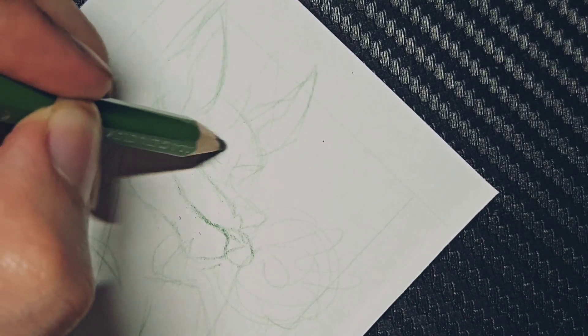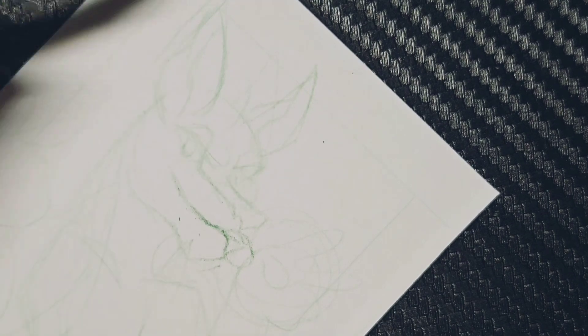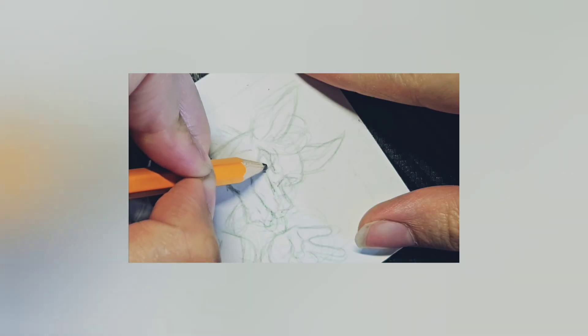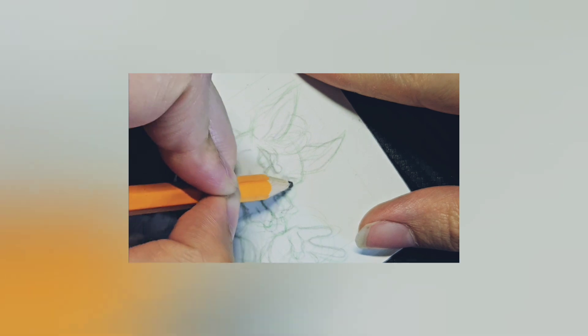Hey guys, so this is a really quick video of me drawing my character Celestin. He is my cat character and one of my main OCs throughout all of my stories. A lot of his stuff is kind of based on being a cat.